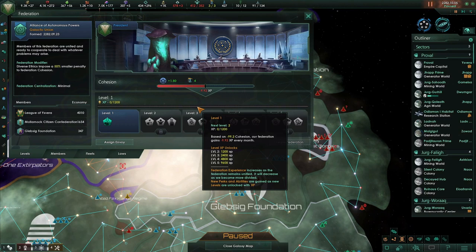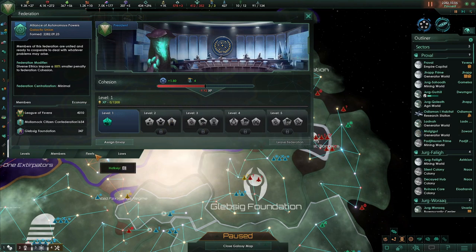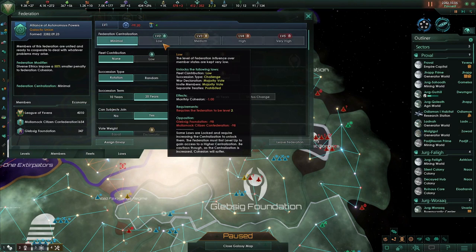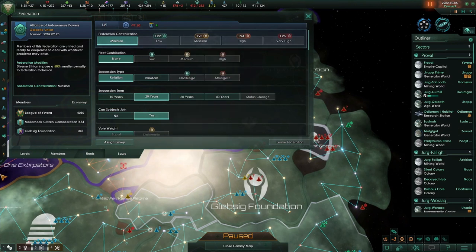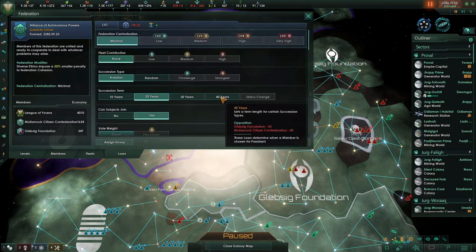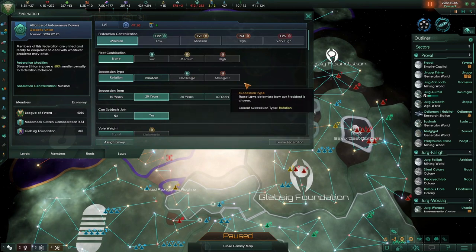We're going to be getting plus 10 cohesion every month, meaning over a single year we'll get plus 120. So once we get to maximum cohesion, it'll take us 10 years to upgrade the federation to level 2. At level 2 we can change to low centralization, hopefully. There's quite high opposition to it at the moment, but that's partly due to low cohesion. As cohesion goes up, the other members will be more willing to change the laws.